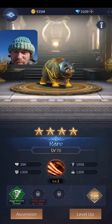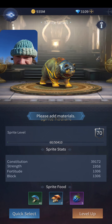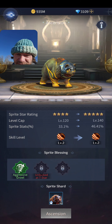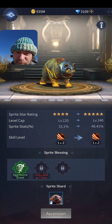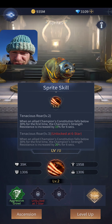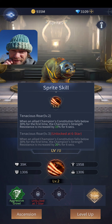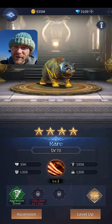Let's look at the Bear — mine isn't really leveled up. It has Aggressive Growl and adds Strength by 2.33%. Its skill is Tenacious Roar: when an allied champion's Constitution falls below 30% for the first time, that champion's Strength Resistance is increased by 15% for six seconds. At six stars it goes to 20% — not bad, but I have other ways to survive.